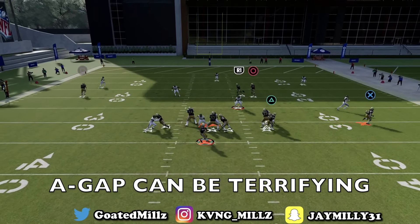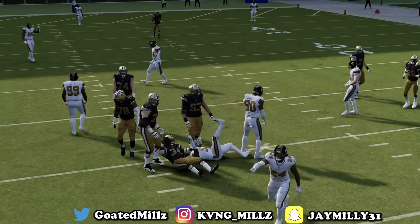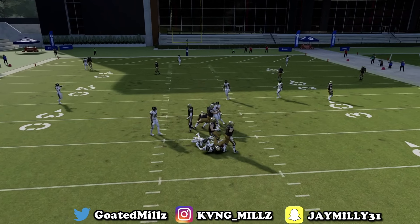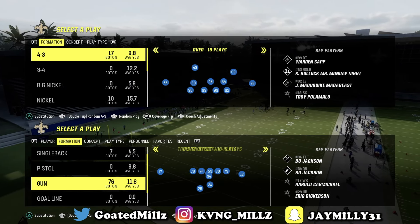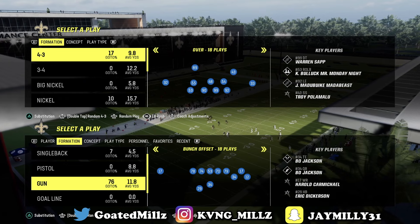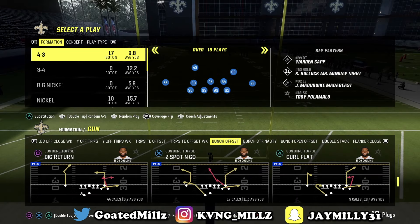The A-gap blitz can be terrifying in Madden 24 if you don't know how to block it. In this video I will show you how to block every variation of the A-gap blitz. We're gonna come out in the bunch offset and I will show you how to block the A-gap blitz — whether that be nickel normal, any formation, dollar is the most popular one, and I will show you how to block it in this video.